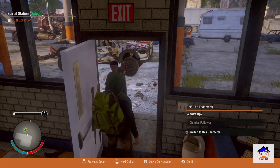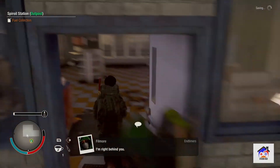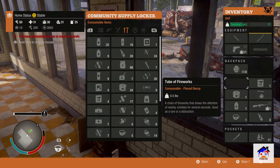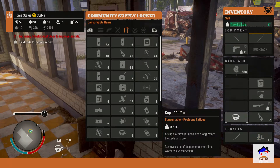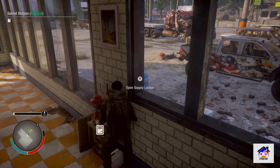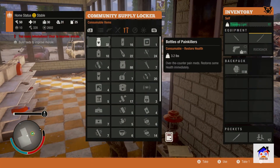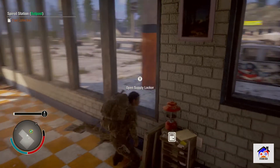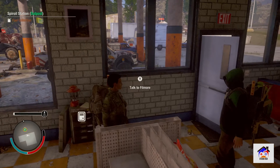I don't know if any of you guys have run into the problem where you're driving and you run out of gas, and you want to keep that vehicle because it's one you like, but you don't have enough gas to travel back to your base. This will allow you to access your gas that is stored inside your facility and grab it right there. I didn't know about this for a very long time.